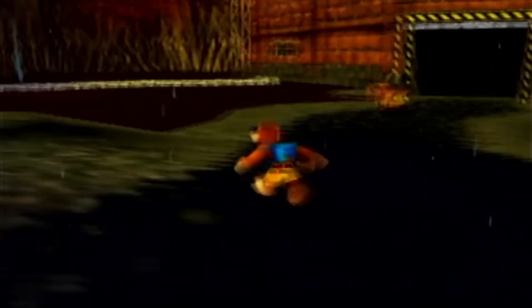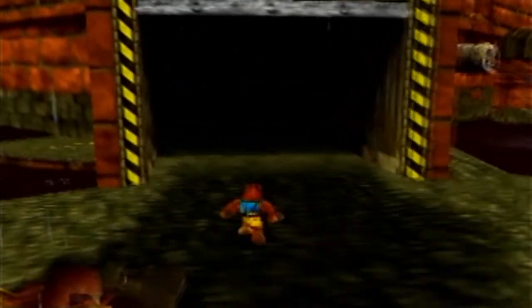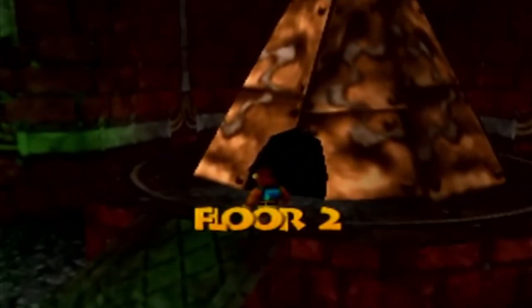Hello everybody, and welcome back to more Banjo-Tooie. We're continuing exploring Grunty Industries today, the infamous World 6. Last time we were able to explore pretty much the entire factory as Banjo and Kazooie, but there were a lot of things that we weren't able to do. Today I think we're going to start the episode off by going to floor 2 outside of Wumba's Wigwam and actually using the transformation for this level. This transformation is kind of infamous for being really bad, but it's actually quite useful for the world, so let's see what it's all about.